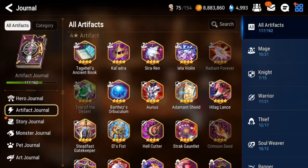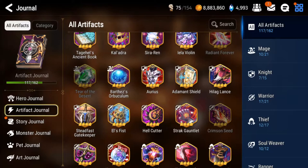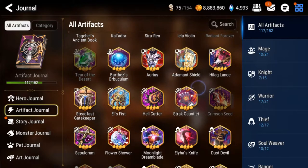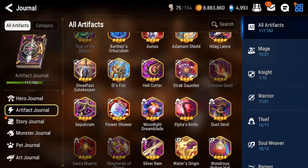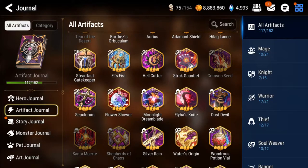Koladra: keep maybe one or two max limit break copies for PvE. Sierra Ren: you can sell this, not that strong. Barthez: not that strong, sell them. Aureus: keep all of them. Adam and Shield: keep all of them. Hill Glance: you can sell this. Steadfast Gatekeeper: maybe one or two max copies, probably just one. Lillius Elves Fist: you can sell these. Hellscutter: keep, I think two copies - very very strong.